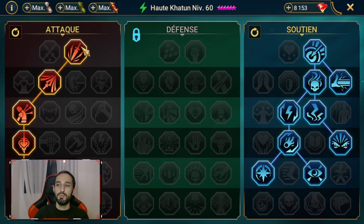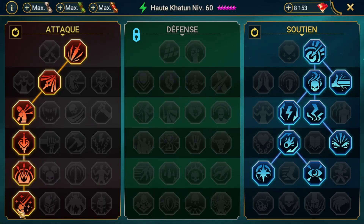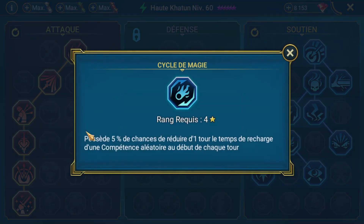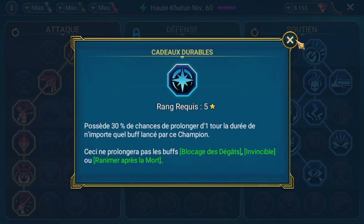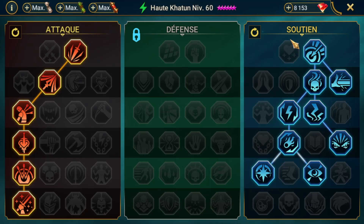Je l'ai mis en branche attaque pour aller chercher sur les boss, maître de guerre. Quoi qu'il arrive, partez sur la branche soutien pour gagner de la précision, la possibilité de se soigner de 10% à chaque fois qu'un ennemi est tué lors de chaque round, l'augmentation de précision, la possibilité d'augmenter le compteur de tour lorsqu'un buff est retiré ou expire — ça va arriver souvent avec l'augmentation de vitesse — la possibilité de réduire d'un tour le cooldown d'une compétence aléatoire, et la possibilité de prolonger d'un tour, ce qui est hyper important pour son buff d'augmentation de vitesse.